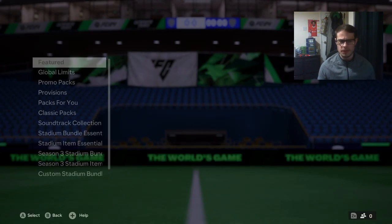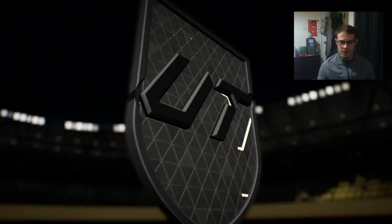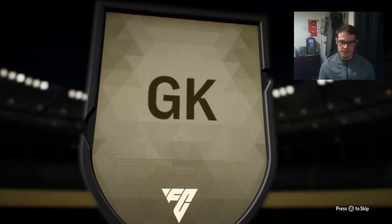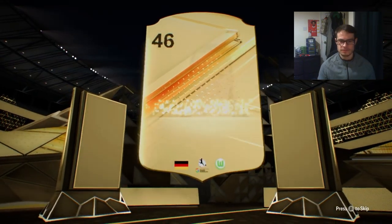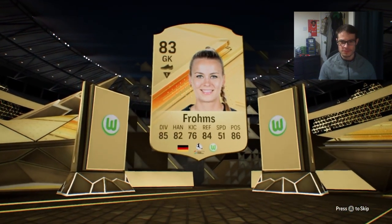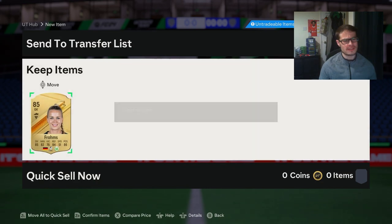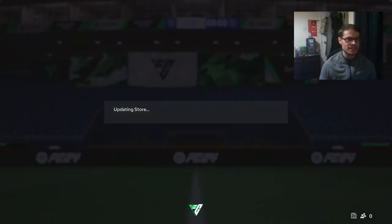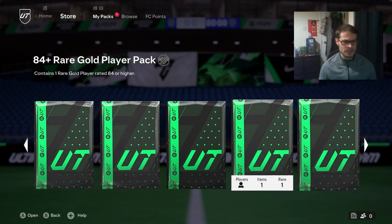I think everyone got one. Here is the 85 plus, I will check through the rest of these packs. Nothing great - German goalkeeper, not Neuer... Fromms 85. Not a good start. This is the lucky account as well. Cards that I want specifically is Canate being a Liverpool supporter, but there's a Grealish in there, there's a Griezmann in there who's going to get a nice upgrade if Atletico can win some games.